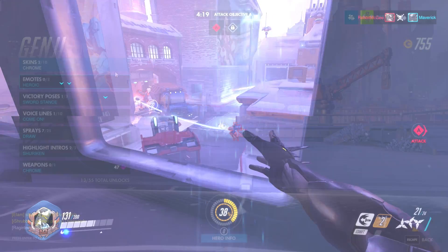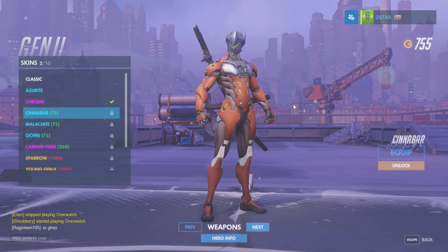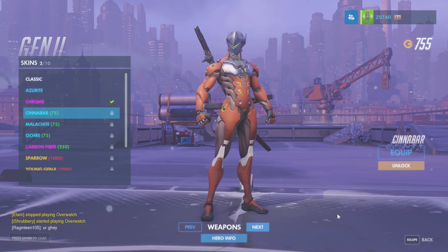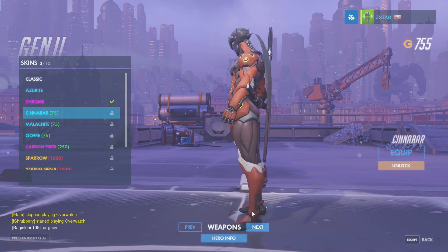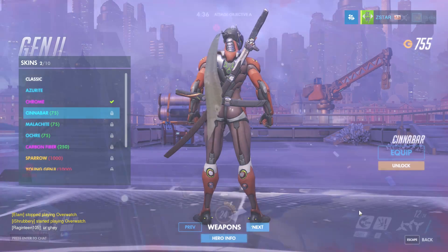I didn't want to spend 250 on the skin, but the Cinderbar skin stands out the most compared to other skins in the price range. I didn't want to spend 250 on it because it's half the budget right there and we still have an entire loadout to outfit. But the Cinderbar skin definitely shows off Genji's signature symbol on his chest.